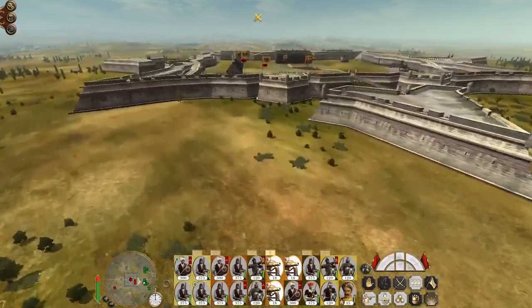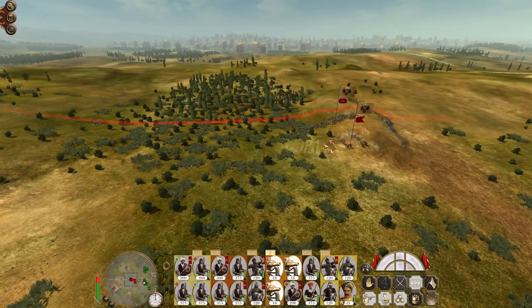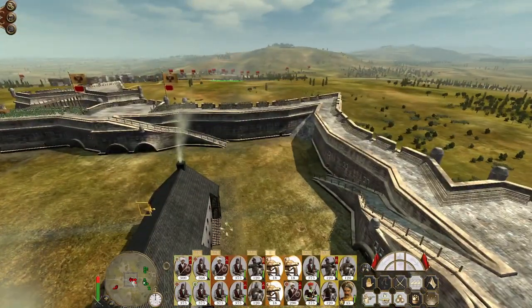Looks like the reinforcements are coming in from directly behind them. So while we get our artillery to go to work on the breach — these are their guard howitzers and Cossacks — ultimately none of them are a problem.